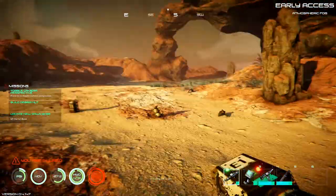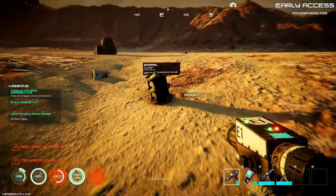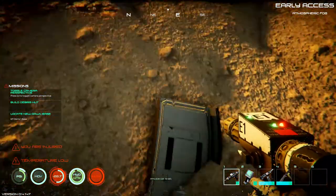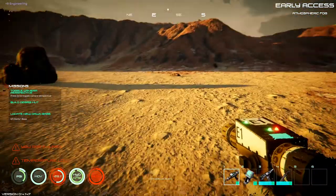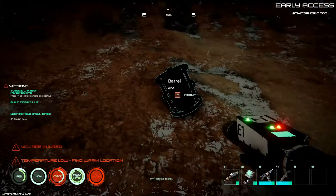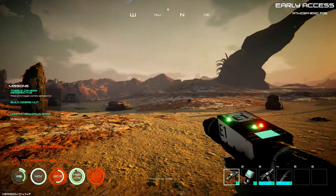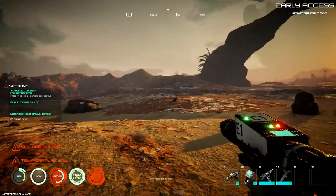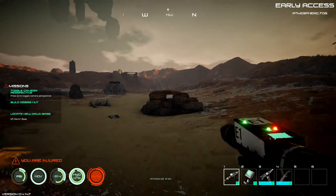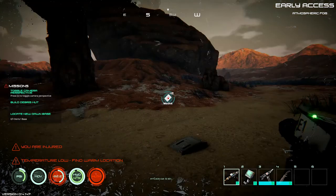Oh, here we go. Did not find these last time — I had to go into the mine to get these. And in the mine there's a lot of stuff you can't overcome before you can actually get down to the levels where you can find stuff. Let's see what else we got around here. A med kit! We need those, definitely need those.